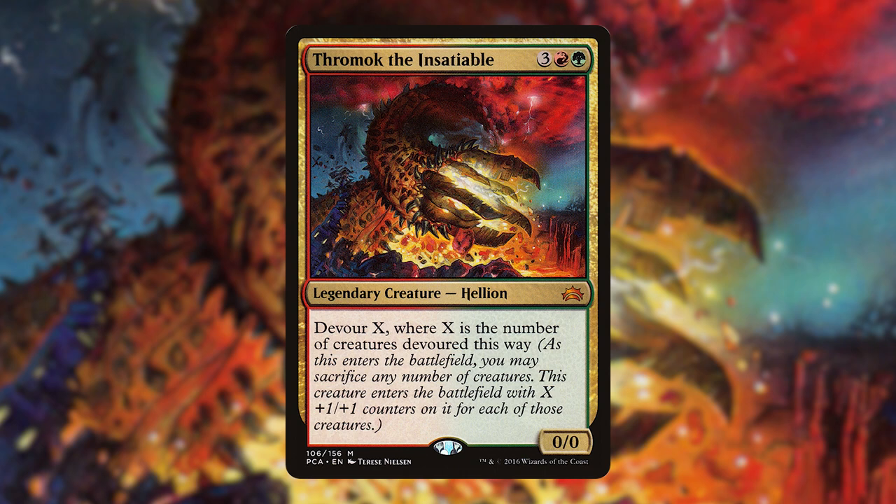When Mycoloth enters the battlefield you can sacrifice any number of creatures — if it's one, it gets two counters; if it's two, it gets four counters. In the case of Thromok, if he devours one he gets one. Two becomes four. Three is nine. Four is 16. Five is 25. Six is 36. Seven is 49 plus-one-plus-one counters. If he devours eight, he is a 64/64 when he enters the battlefield.